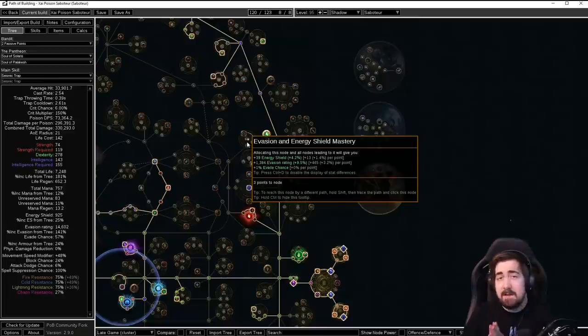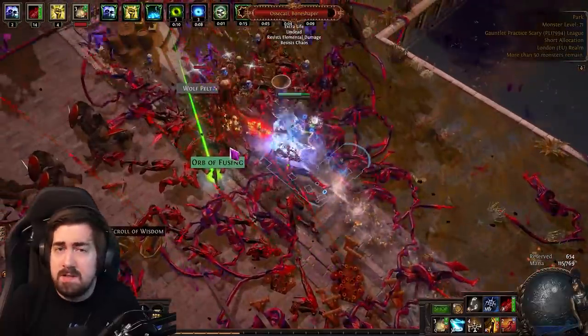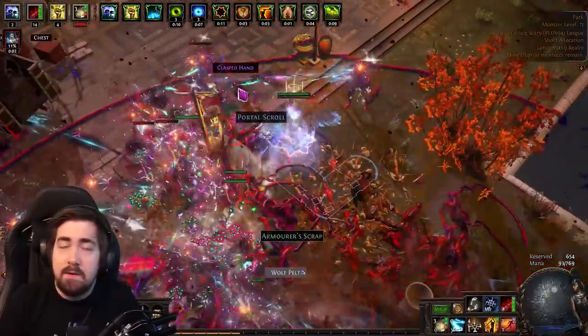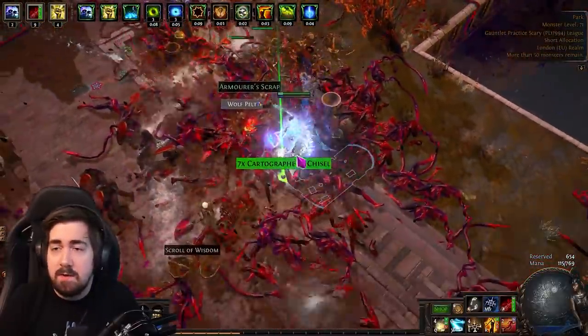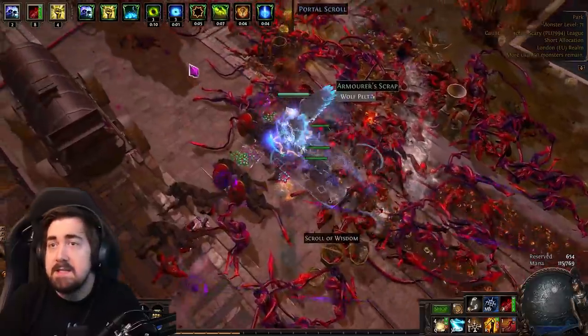This is a very heavy contender for what I want to play as a league starter. It's currently between this and a Champion Toxic Rain, which Darky is going to make a guide for. It's a really strong build. As for gems, you actually have a spare 4-link at the end because we no longer use Vigilant Strike — it's been replaced with Fortify, which got nerfed. So it's very simple gem-wise.